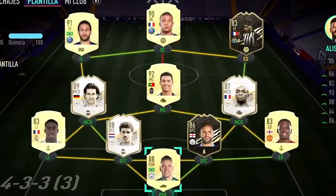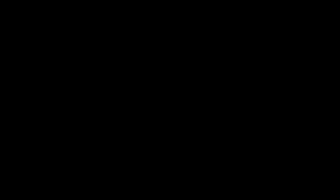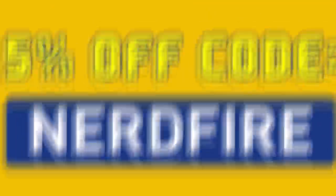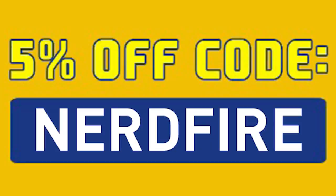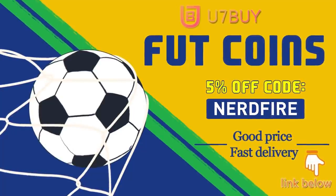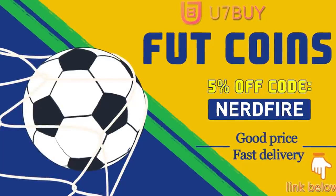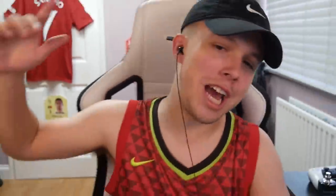Are you facing ridiculous teams and you're stuck with ones just like this? Well, look no further. Head over to u7buy.com and get yourself some foot coins using the code NERDFIRE at the checkout for 5% off your order. It'll be linked in the description. They are cheap, safe, and the most reliable, so make sure you go ahead and check them out and make your team better than ever.